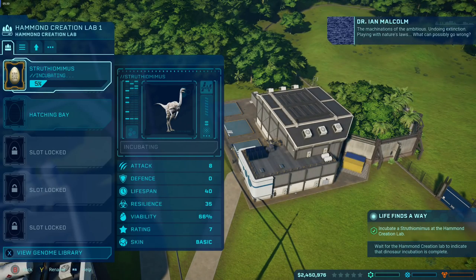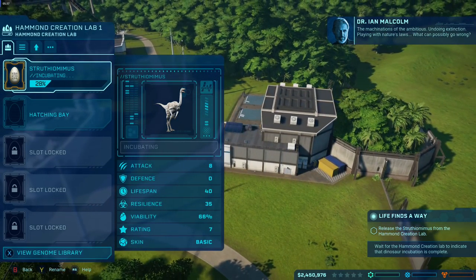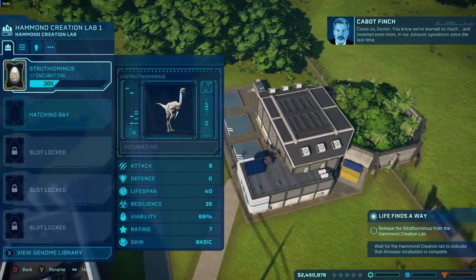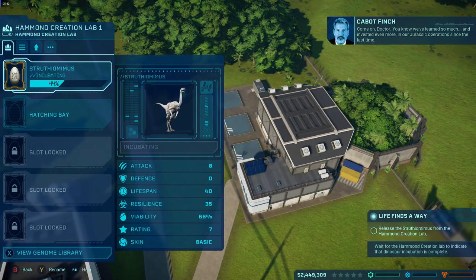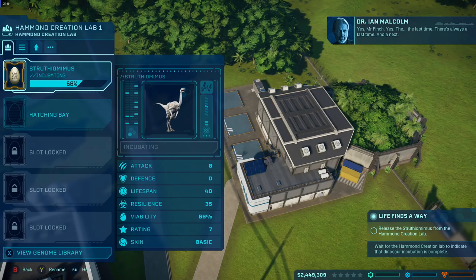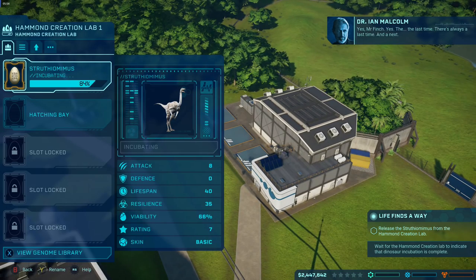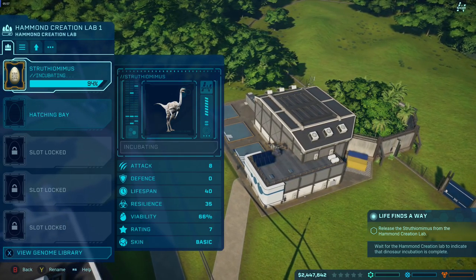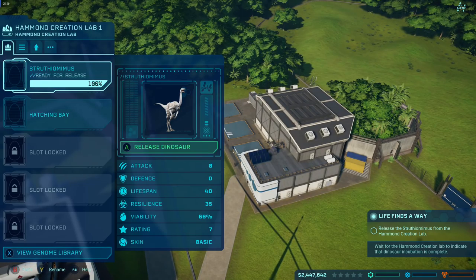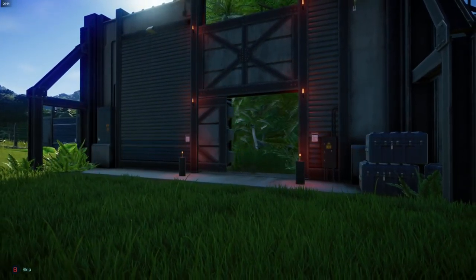To begin with you've got very few resources to work with, so you're literally only able to make the Struthia Mimus. You've also got Dr. Ian Malcolm — Jeff Goldblum. What you do is incubate your eggs, which you get from fossils and samples. Life finds a way.